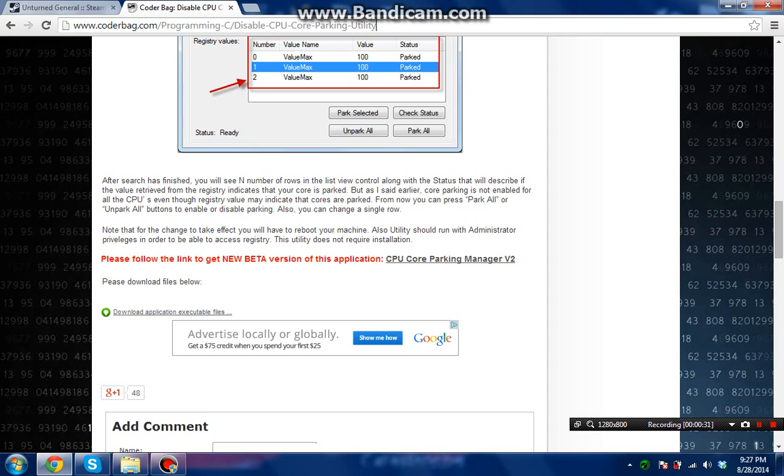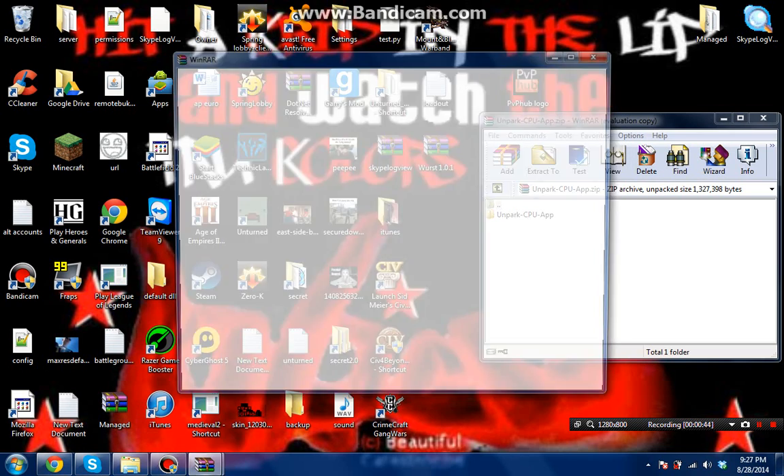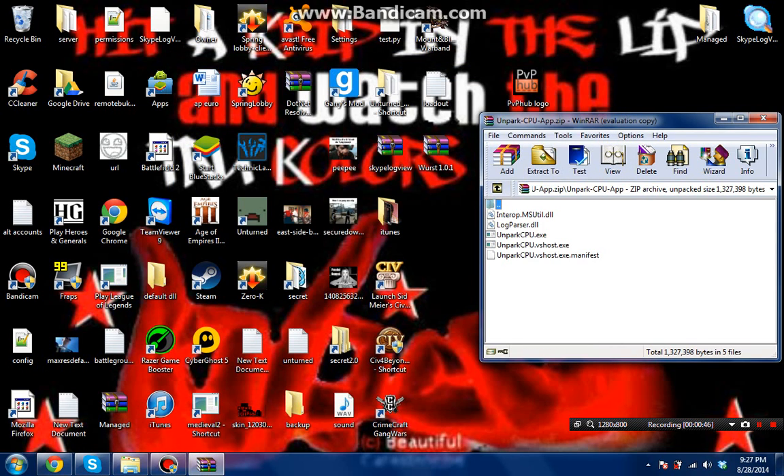The next thing you're going to want to do is un-park your CPUs. Go ahead and head to this website right here — again, I'll put the link in the description — and download this. It'll give you a file; it's not a virus or anything. Just click on it and open it up.